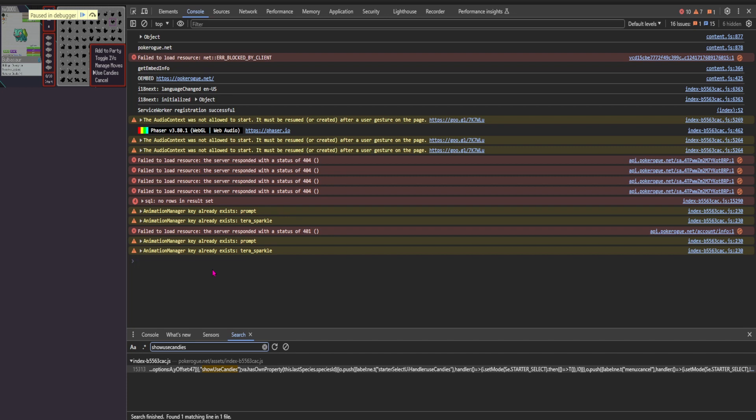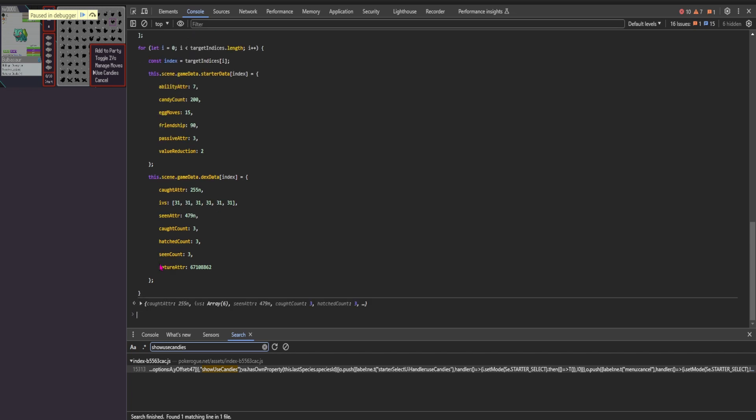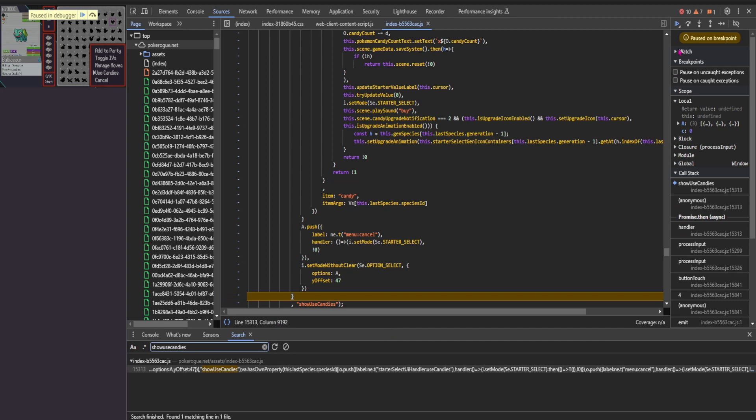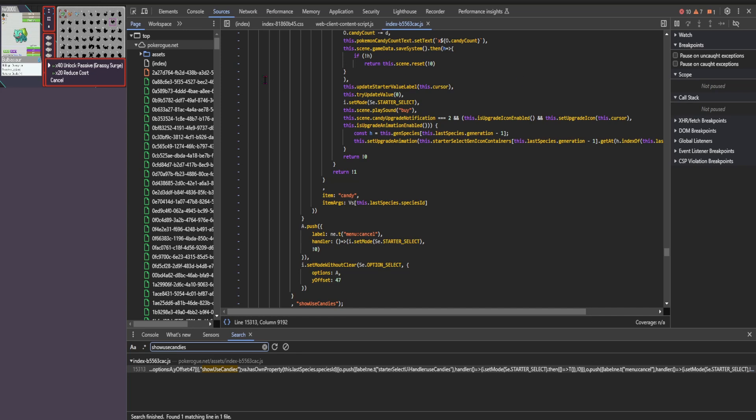I think it says you have to type 'allow paste' or something like that. Anyway, there's going to be a code or string that I'm going to leave in the description for you to copy. You're basically going to copy and paste it right here, and after that just hit Enter so that this line will appear. Then go back to Sources and remove the breakpoint. Then click on the little blue play button to resume.